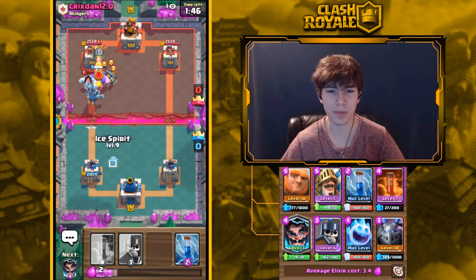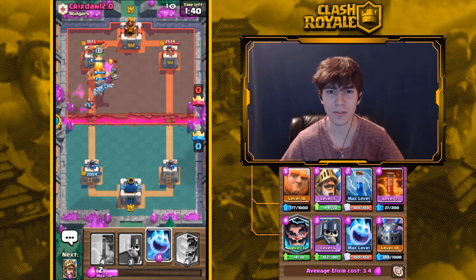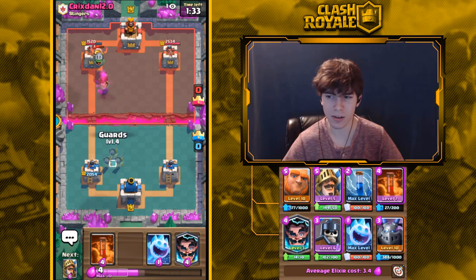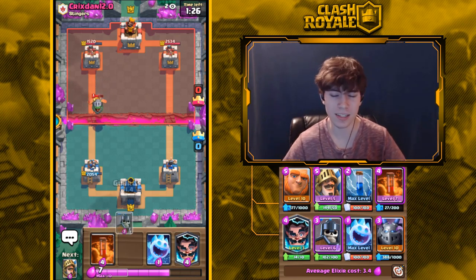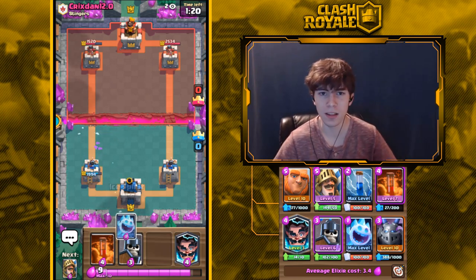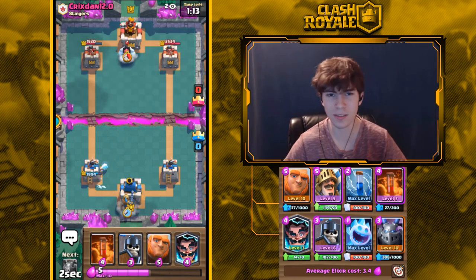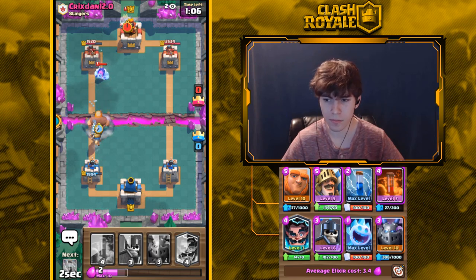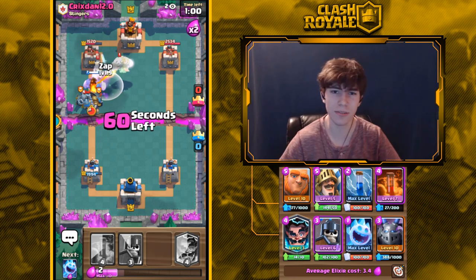Zappies still won't be good at defending Hog Rider because they take so long to start shooting — the Hog would be dead before they even fire. But against things like Lava Hound, Giant, or Golem they'll actually be pretty good, unless your opponent gets good Poison value on them. So it'll come down to whether you can bait out that Poison before defending with Zappies.